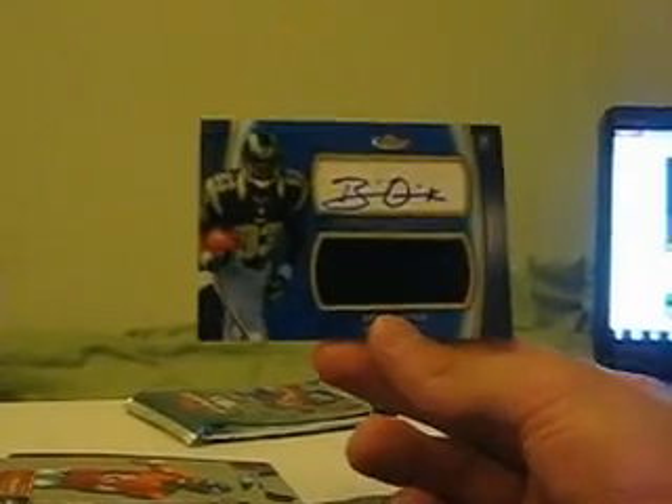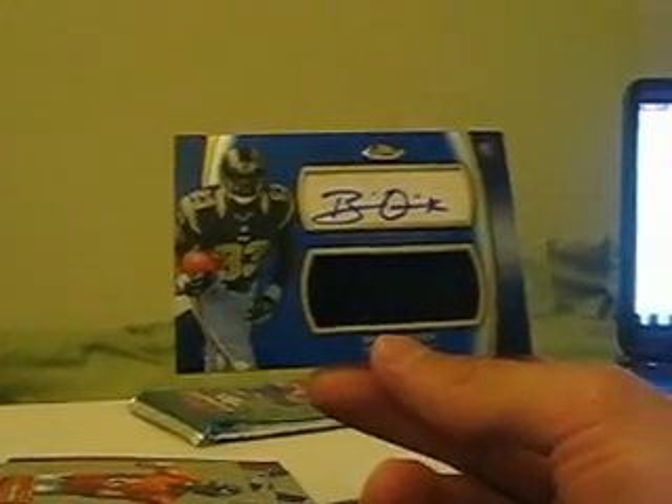And this is the jumbo jersey auto — that would be someone good, someone different at least. The Osweiler rookie card in the front. Base, base, base — there's that Osweiler again. This is number 82 out of 99 blue refractor. Blue jumbo jersey of Brian Quick — Brian Quick, at least it's someone different right — blue refractor out of 99.